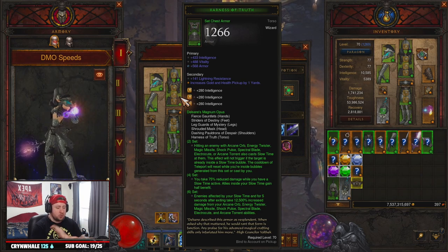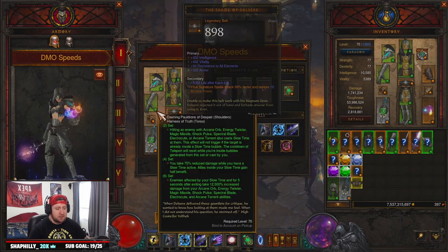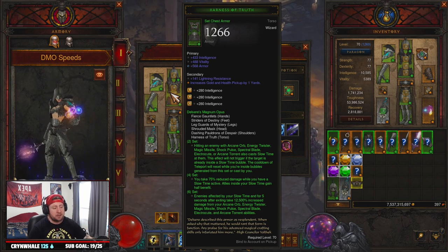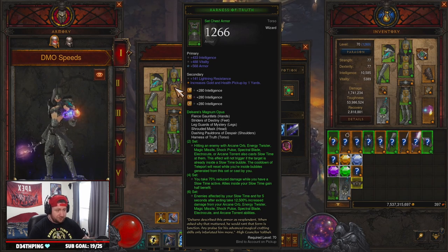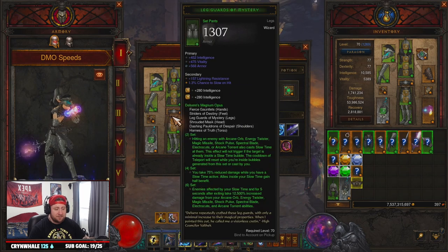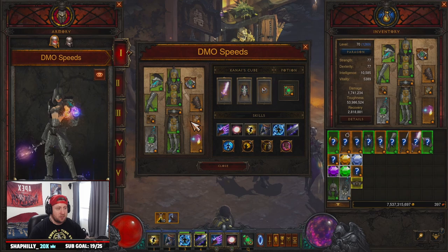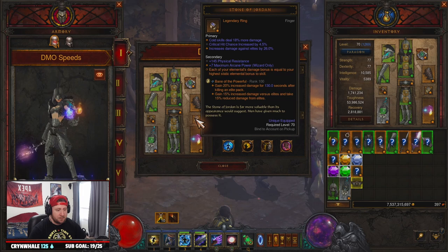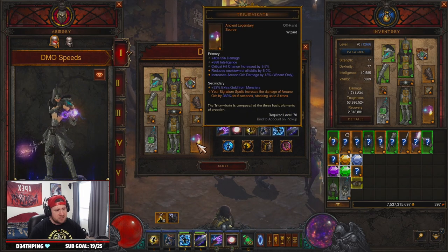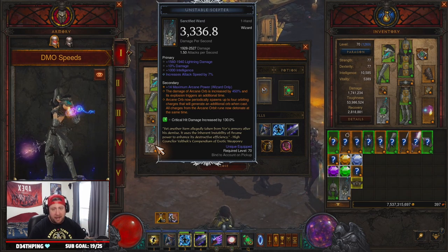You're going to need the DMO set — we're doing all six pieces without a Ring of Royal Grandeur. We're pairing that with Ashnagarr's Blood Bracers for shield potency, the Shame of Delsere for signature attacks attacking faster and restoring arcane power, Squirt's Necklace for double damage paired with Stone of Jordan, and Convention of Elements for maximum elemental damage. In weapons we have Triumvirate, which makes signature spells increase the damage of Arcane Orb stacking up to three times, and Unstable Scepter which gives increased Arcane Orb damage and makes it explode an additional time with the Angelic Crack power.